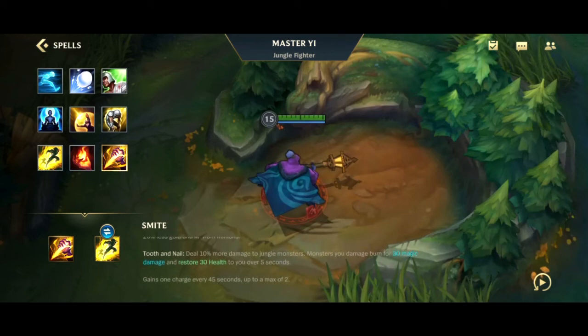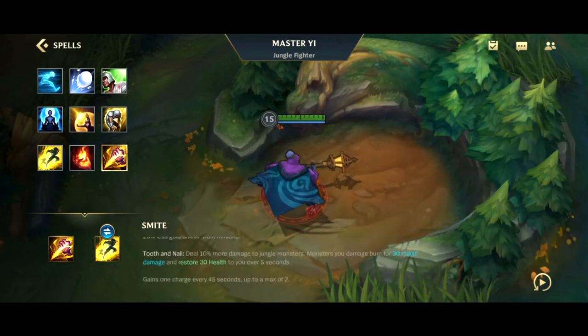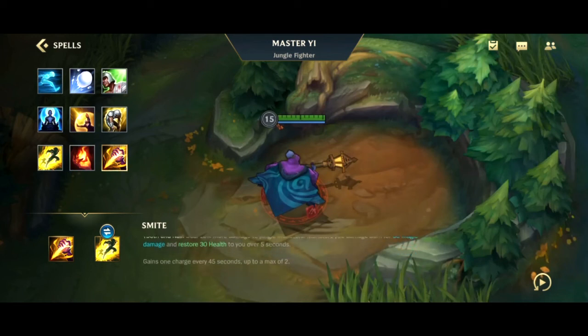The Tooth and Nail passive deals 10 percent more damage to jungle monsters. Monsters you damage burn for 30 magic damage and restore 30 health over five seconds. You gain one charge of Smite every 45 seconds, up to a maximum of two charges. Even with two charges available there is still a 10 second cooldown between uses.